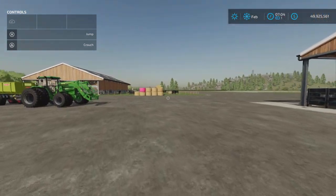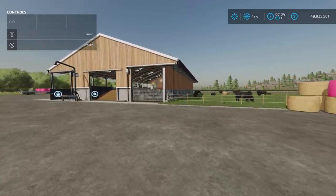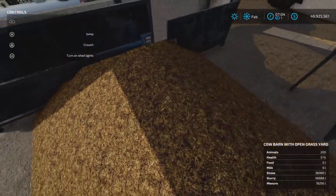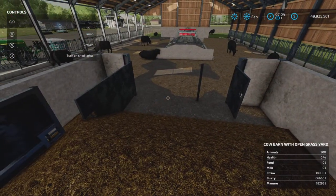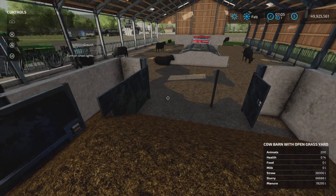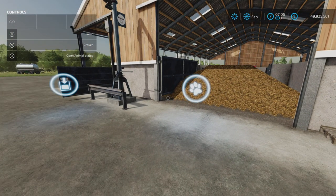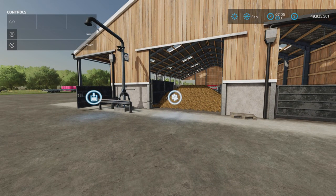Every other cow barn, except for maybe one other, had an internal manure storage, and it was quite obvious that that's what it was. In this case, the trigger is under here. As we can see the animation here, and in this one I've run for a couple of months — we got 78,295 liters of manure. Very nice. It would have been nice if there was some mention of this somewhere in the description, just one line saying it has internal manure storage.